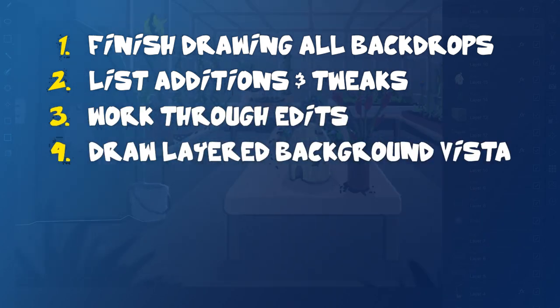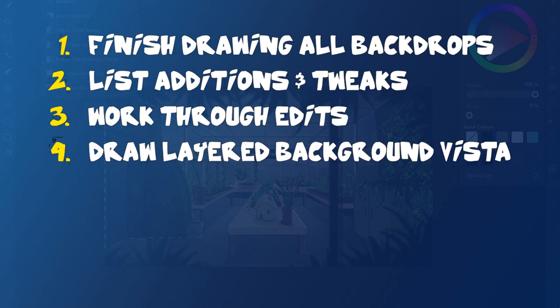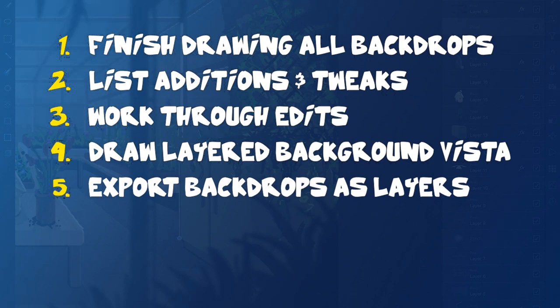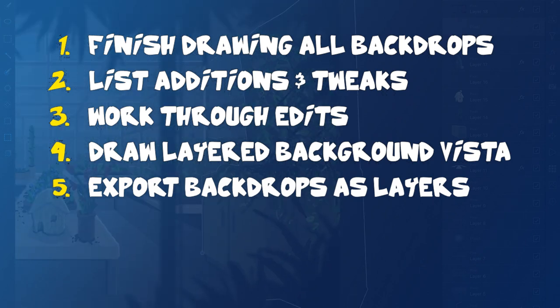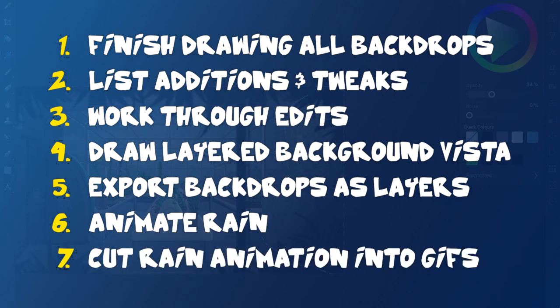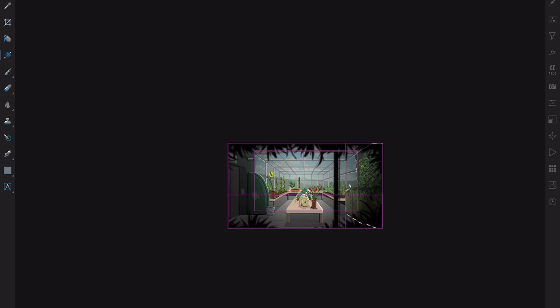Three: work through that list. Four: draw my layered background vista — so the sky and scenery beyond the building — with layers that I'll shift slightly as seen through each floor's windows as you progress up the building. Five: export each background with the requisite layers — background, foreground, and items. Six: animate my rain as a full screen layer. Seven: cut that rain animation into the right shape for each window in the game and export them as GIFs. I think that should be just about everything, and that'll put me in a good stead for moving on to animating my main character and then building out the game.